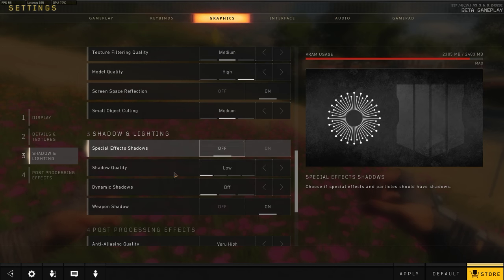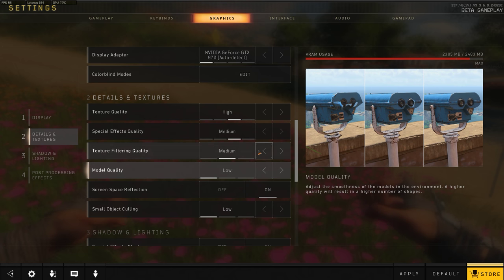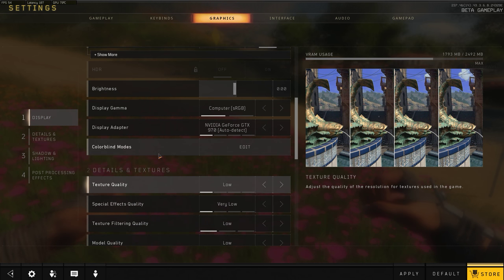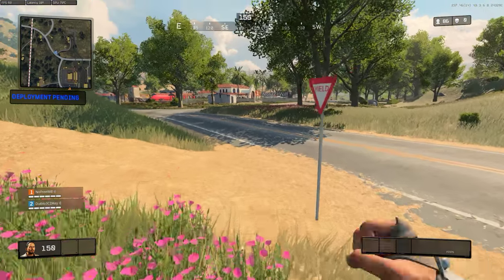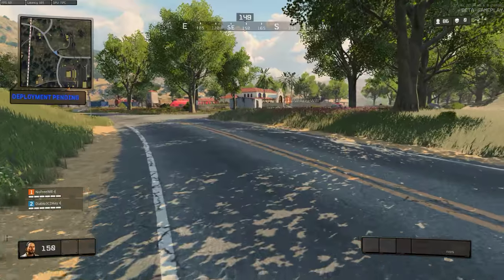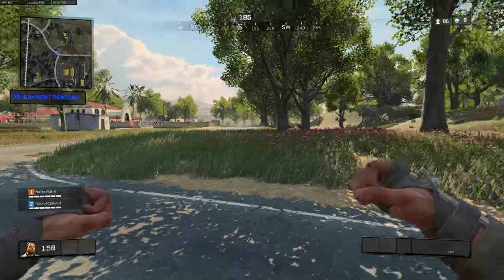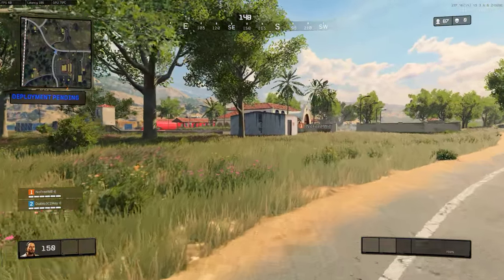I just turned everything low, even though it's capped at 90 FPS, but that'll probably help with the crashing too. It keeps resetting my settings because I've got to use safe mode. I wouldn't relaunch it in safe mode even if I crashed, but if I crashed twice in a row like that, I might.